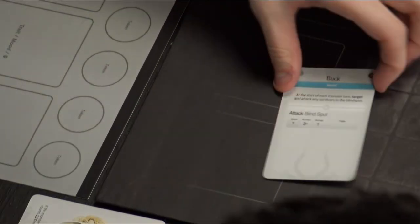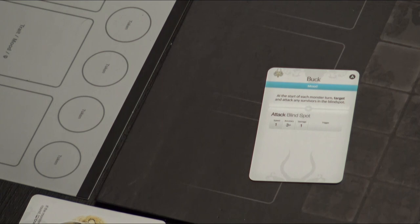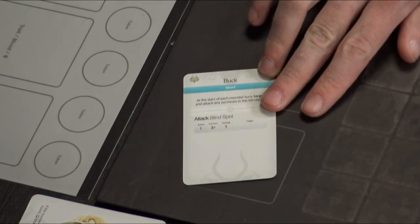Monster turn brings a Mood card: Buck. At the start of each monster turn, it targets and attacks any survivors in the blind spot. We place it and nothing triggers. This buys us a free turn of not being attacked directly. However, the blind spot is now not an ideal place to sit. Also, having a mood card in play means one fewer wound we need to deal from the regular AI deck.